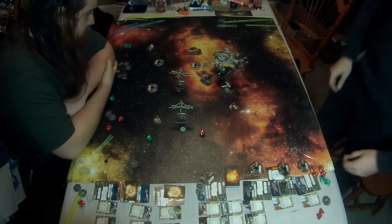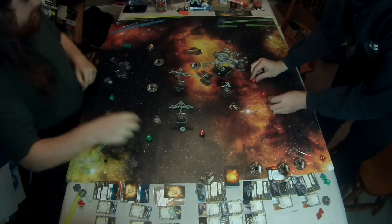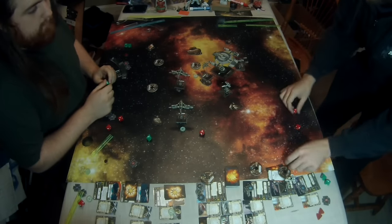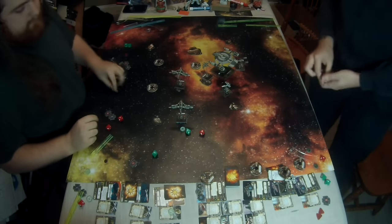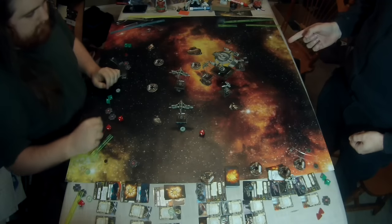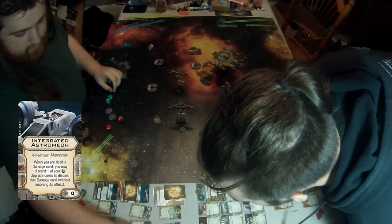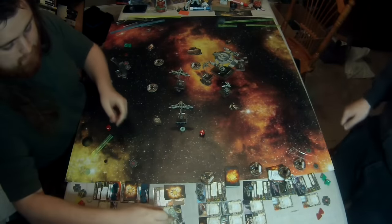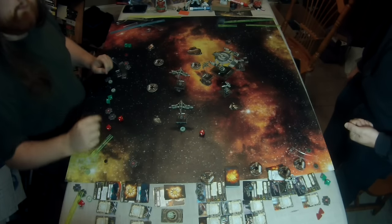Shara Bey ended up clipping Asajj on the corner, but not enough damage to go through. The Y-Wing lands a shot into Biggs — the first does a point of damage, then we remember there's a tractor beam. I rolled two hits and Biggs has one agility — he literally can't defend against that. Since he only had one hull left, the damage card goes onto the integrated astromech, which discards both the astromech and the droid. I didn't get a chance to actually use my R3 droid, which is unfortunate.